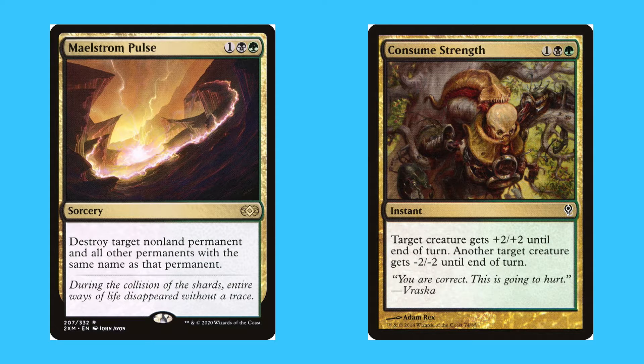Consume Strength, for one black and a green, is a common instant — target creature gets +2/+2 until end of turn, another target creature gets -2/-2 until end of turn.